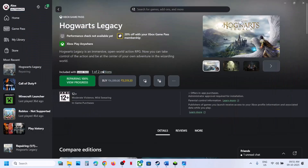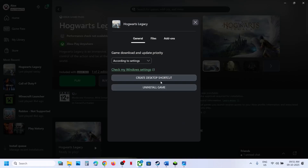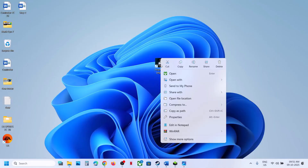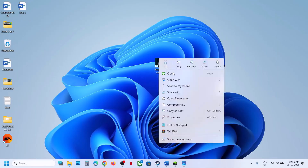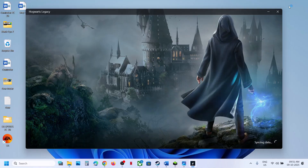Still not working? Create a desktop shortcut and launch the game using it. Open the Xbox app, click the three dots on the game, click Manage, and under the General tab click Create Desktop Shortcut. Go to your desktop, find the game shortcut, double-click it, and try to launch the game from there. Check if that works.